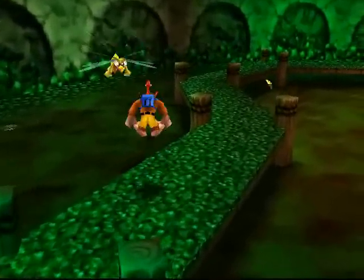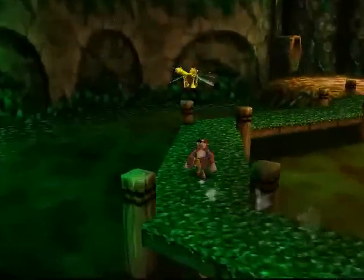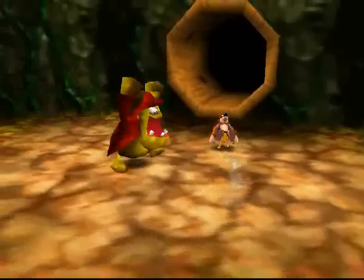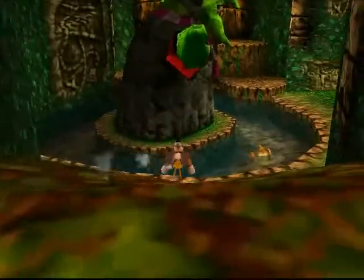Now we are pretty much done with this area of the lair, but we're still missing a Jiggy inside Bubble Gloop Swamp. We also need to do something about that Jiggy that's in a cage inside that Scarecrow thingy — I still don't know whether to call it a Scarecrow. It definitely does look like a giant Scarecrow.